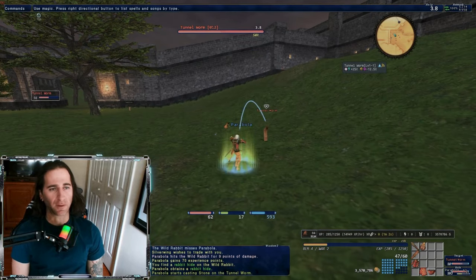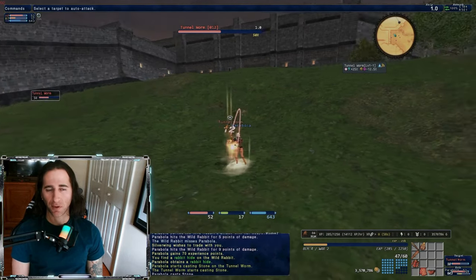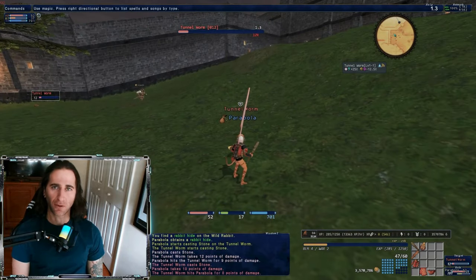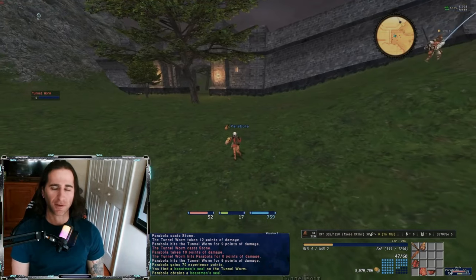The basic thing you're gonna want to do is just kill every single enemy in this area — only the level one enemies. The level one enemies are still gonna give you seals, crystals, and experience points, so you can get your low-level jobs to level 10 and move on to a little bit harder content.